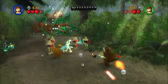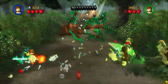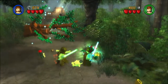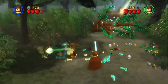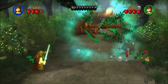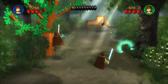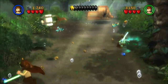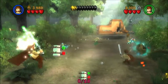You cannot force if you're under attack, and while you're forcing it might happen that you get hit and then it stops forcing, which can be annoying sometimes — like just now. Okay, here we can force a large tree, and if you destroy the tree you can get a lot of studs and a minikit. So let's grab these studs before they disappear. And minikit number 1 out of 10.